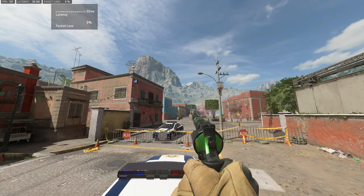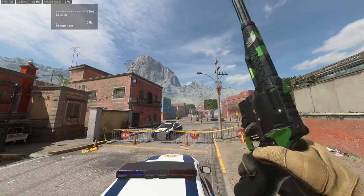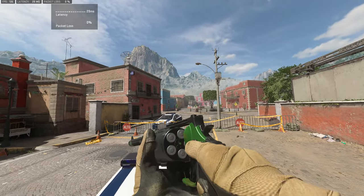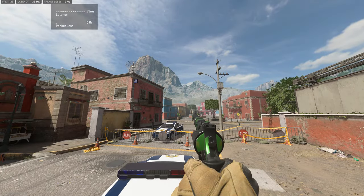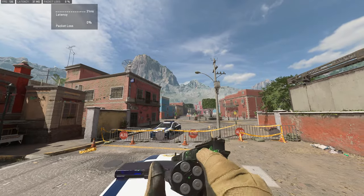Alright guys, so today we are using the Revolver in MW2 and I got it gold. But here's the thing — I really wanted this camo right here, which is essentially the fourth camo you unlock using the revolver. Because it looks so nice, like the black and green. Freaking sick, so sick.